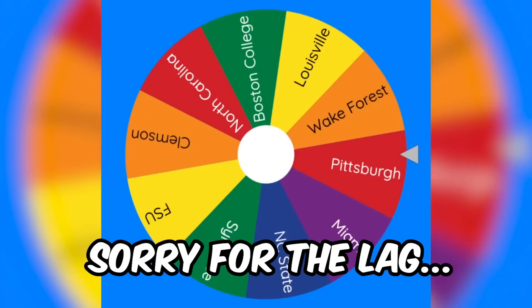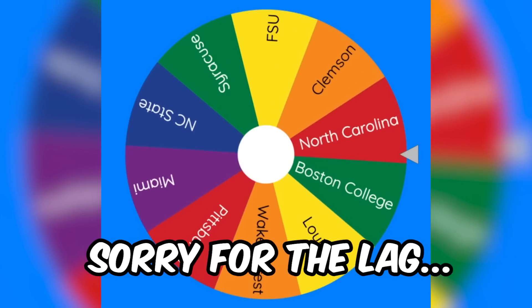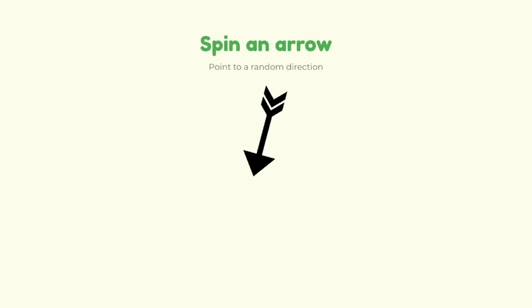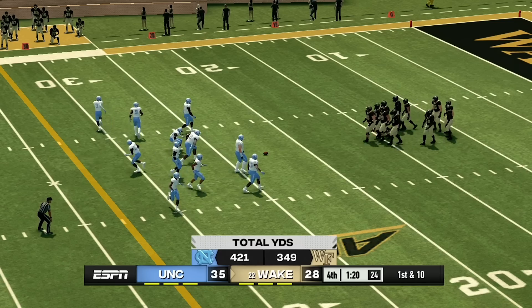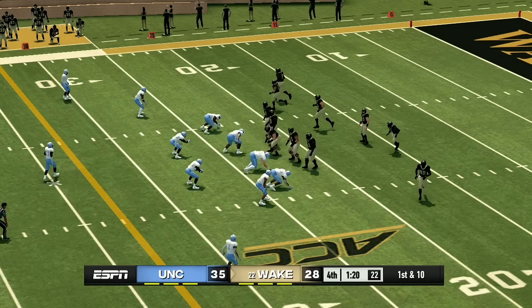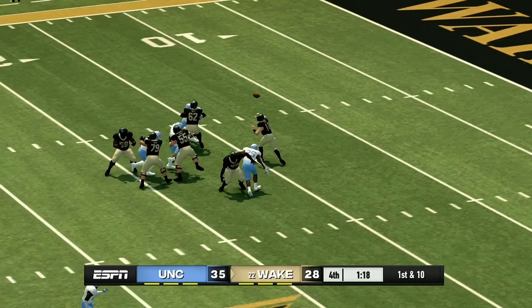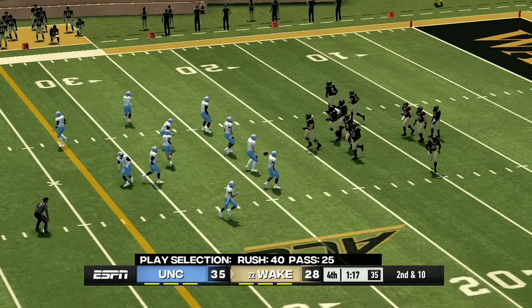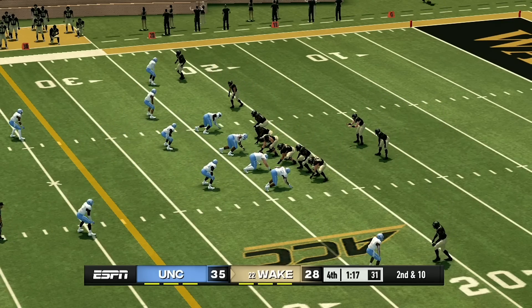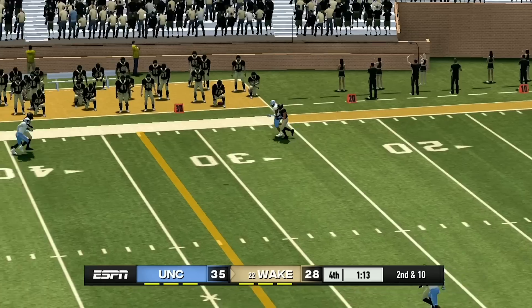Without further ado, let's see who's playing next. It looks like it's going to be North Carolina for their first time this tournament. Let's see where North Carolina will be attacking — it looks like they'll be going north, which means they will be attacking Wake Forest. This game has been back-and-forth scoring. It is only a one touchdown game right now — North Carolina is up by seven points, 35 to 28 against Wake Forest. If Wake Forest doesn't get the touchdown here, North Carolina will get the win and eliminate Wake Forest for good.